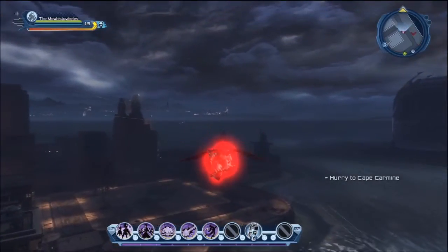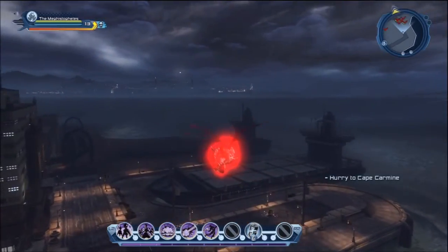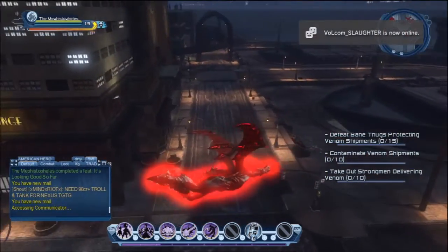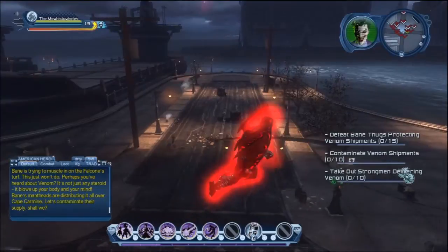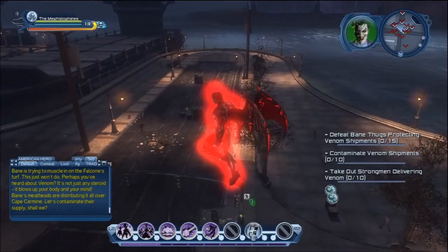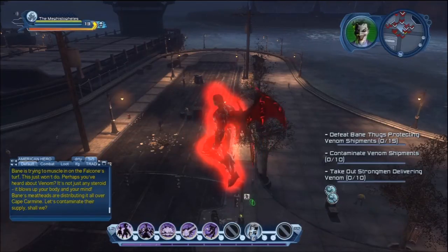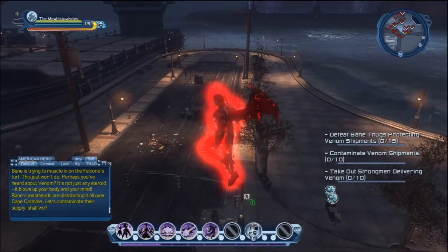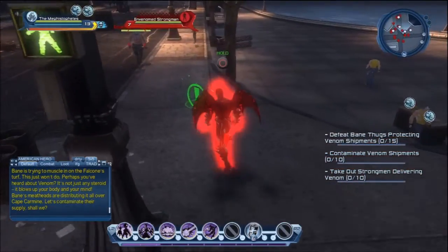So we're heading over here to Cape Carmine. I'll do the Booster Gold later — I won't make you guys sit through all that. Now usually there is a side mission giver. On Falcone's turf — this just won't do. Perhaps you've heard about Venom, it's not just any steroid. It blows up your body and your mind. Bane's meatheads are distributing it all over Cape Carmine. Let's contaminate their supplies, shall we? Man, you gotta love Mark Hamill as the Joker. I was so glad they were able to get him to voice the Joker for this.